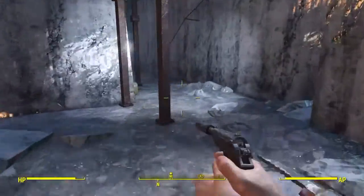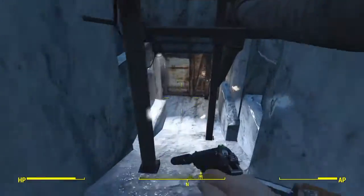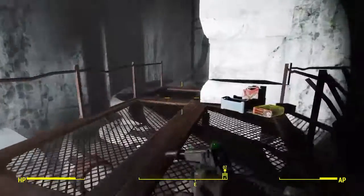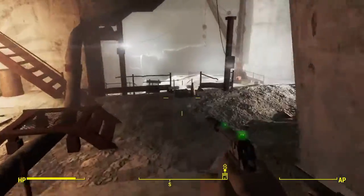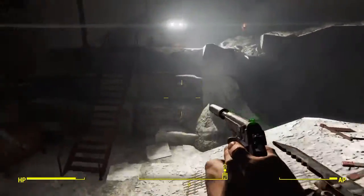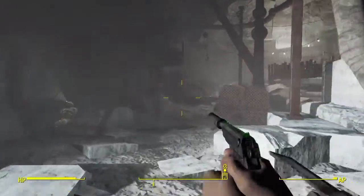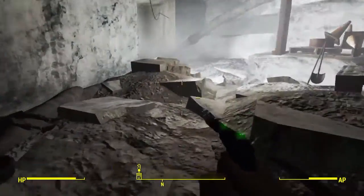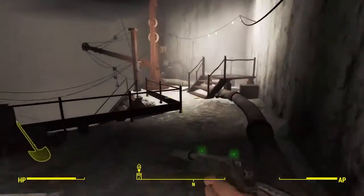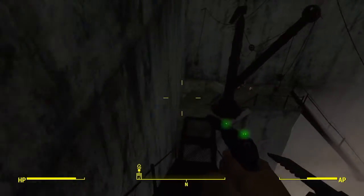But we want to go down right here. You can clear everybody out here, or just run down here to this door. Now that we're inside, I'm just going to go this direction. There'll be raiders in here too, but I've already killed them all, so I don't have to contend with them now. We'll just keep going down the stairs — down a lot of stairways right here.